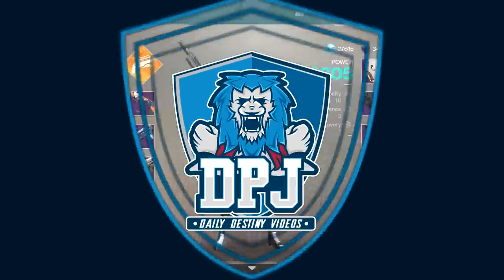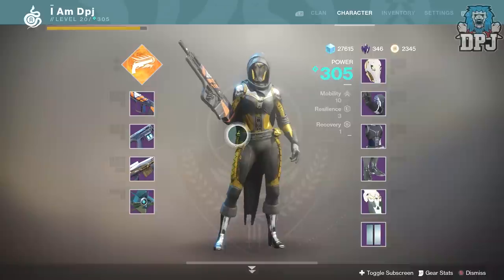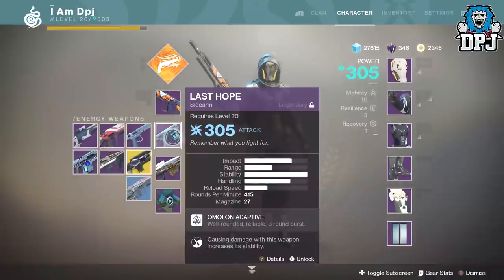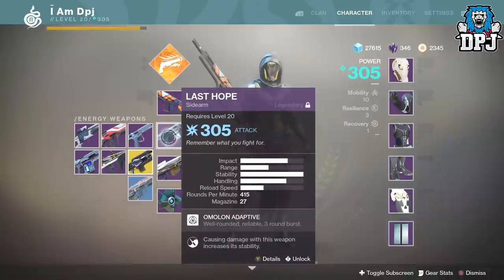What is going on guys, today I am back with another Destiny 2 video and today I'm showcasing to you this absolute animal of an energy weapon called The Last Hope. This is a sidearm and let me tell you, this thing is the dunkulous — I'm not even joking with you guys.